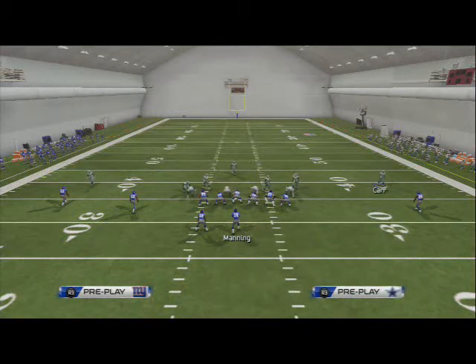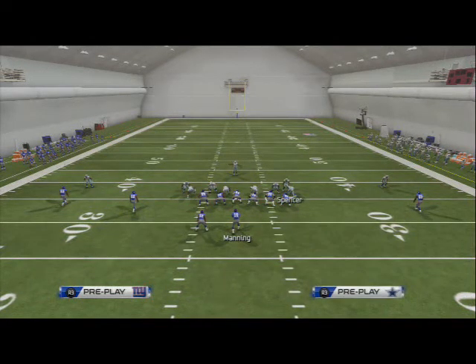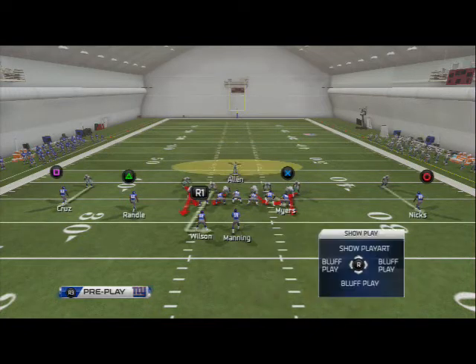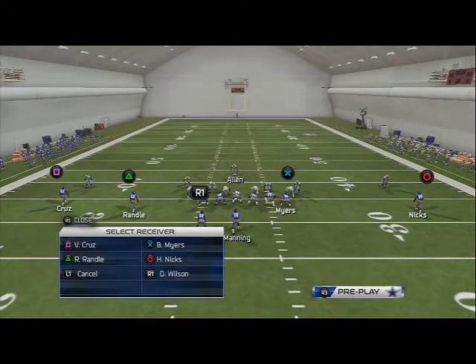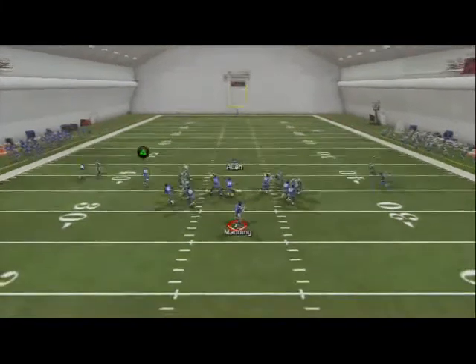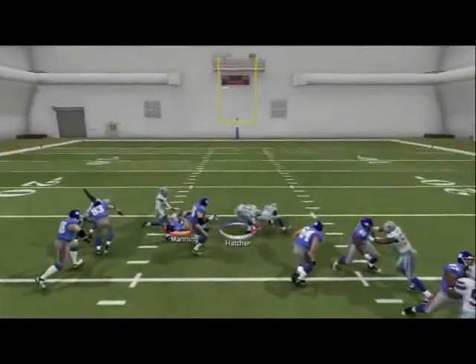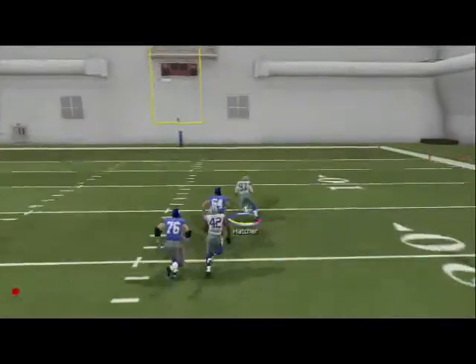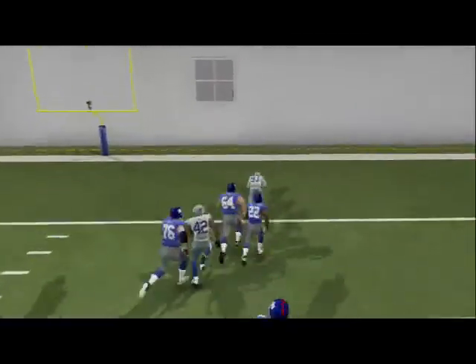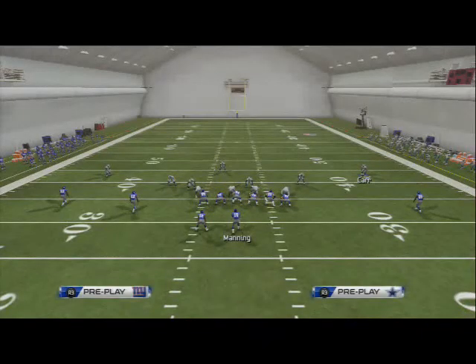Why is that important? First of all, it's good to have a man complement to your zone blitz so they can't identify what coverage you're in. This is also effective for situations later in the game when your opponent figures out they can pick up the zone blitz by blocking a tight end. So they block a tight end and you see we still get pressure off the left side — we actually get them to hesitate, they have fewer people out on a route, and we get a fumble.